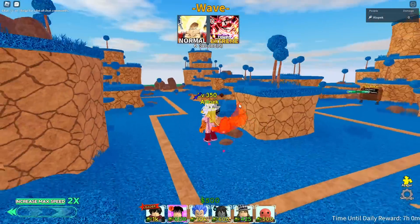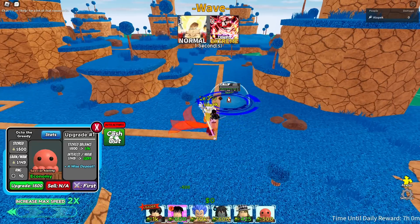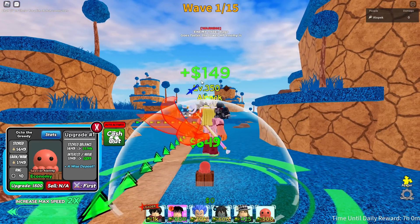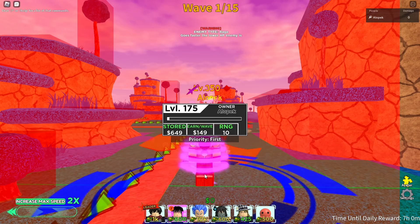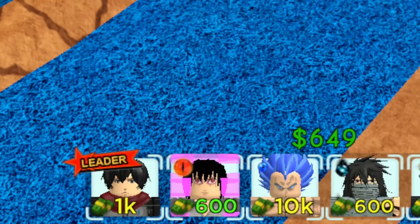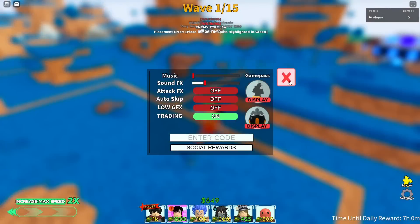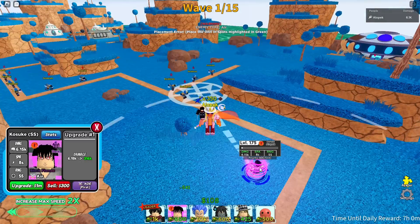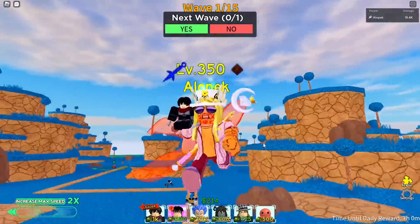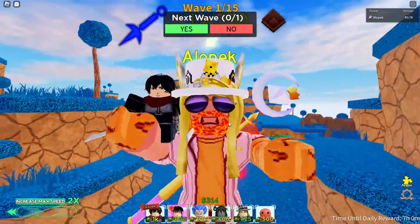Pick normal mode or extreme — it doesn't matter. First, all you have to do is place Octo the Greedy down anywhere. Wait for the wave to start and look at this — we get 149 dollars. He does not work with the Mikasa buff unfortunately, so that was a mistake. Then you cash out, and on the start of the wave we now have 649 dollars, which is enough to place down Sasuke. There you go — Sasuke placed on wave one, increasing our starting cash from 500 to 649.